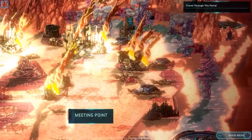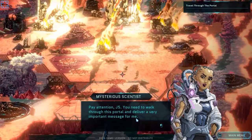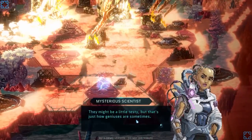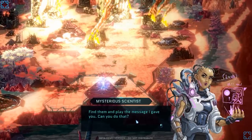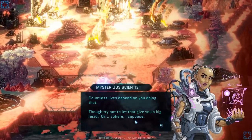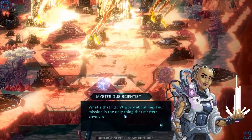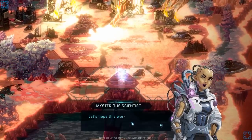Pay attention, J-5. You need to walk through this portal to deliver a very important message for me. Find Professor Zurich — they're the only other person I can trust. They might be a little testy, but that's just how geniuses are sometimes. Find them and play the message I gave you. Can you do that? I'll take that as a yes. Countless lives depend on you doing that. Though, try not to let that give you a big head — or sphere, I suppose. Go through the portal when you're ready. Your mission is the only thing that matters anymore. Let's hope this works.